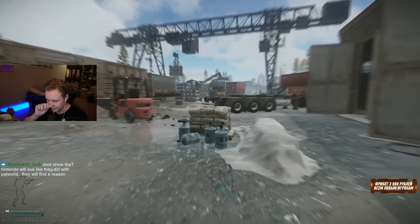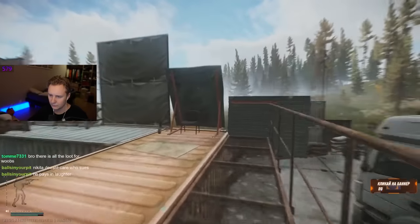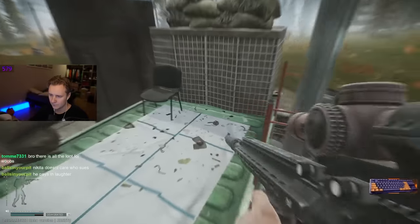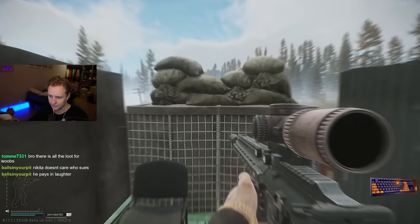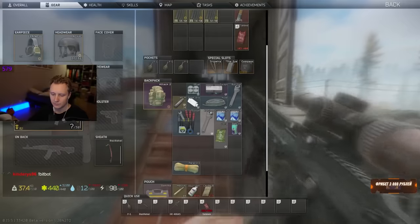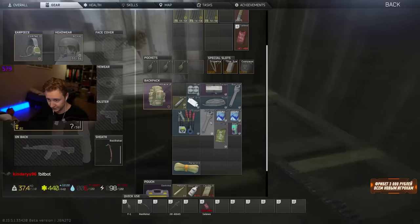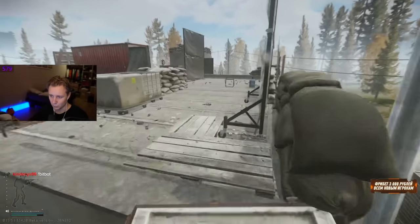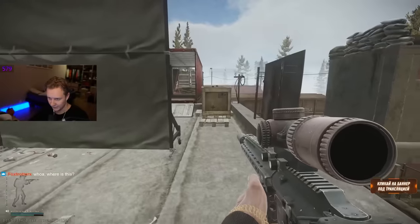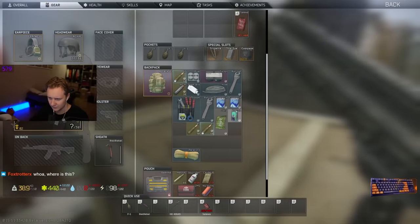If you loot everything you're going to leave with a full backpack. There's another area right there we can go to as well. Bullets — more bullets, more APM bullets. Those are top tier bullets by the way — BTBs. Good stuff.